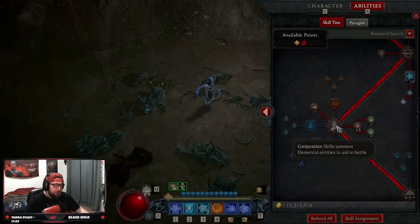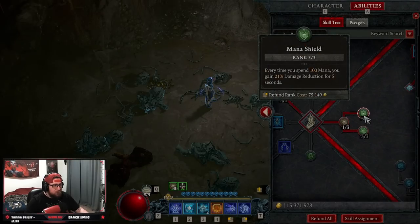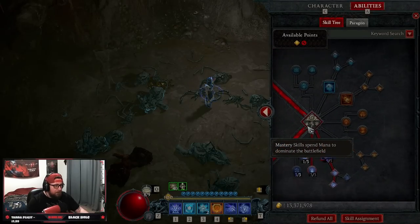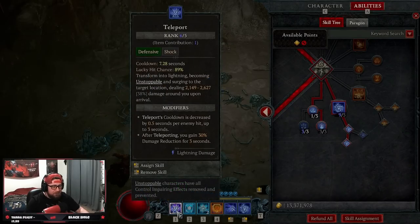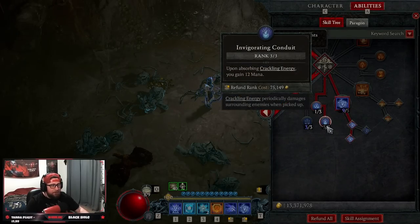Down to our conjuration skills, we're taking none, but we are taking Precision Magic for lucky hit chance increase. Then Align the Elements into Mana Shield and Protection — not only for a barrier but for more mana shield to be a bit tankier. Coming down to mastery skills, we're not taking any except the main one: Ball Lightning. Max out Ball Lightning into Wizard's Ball Lightning — if an enemy is hit four times, it creates a crackling energy, which is very important to our build.